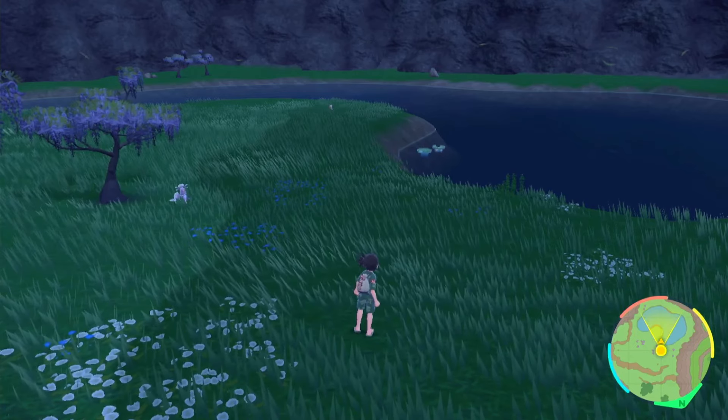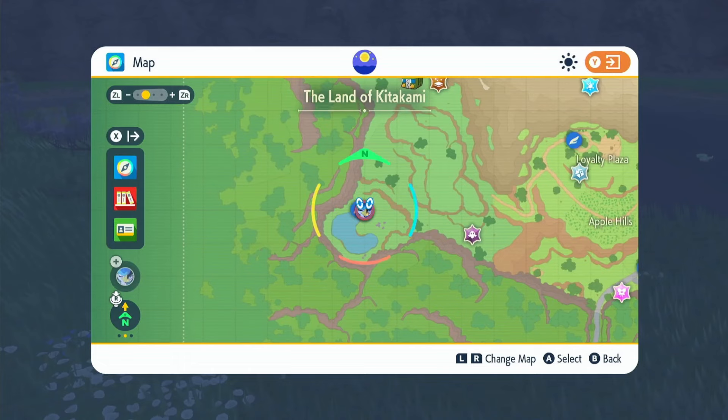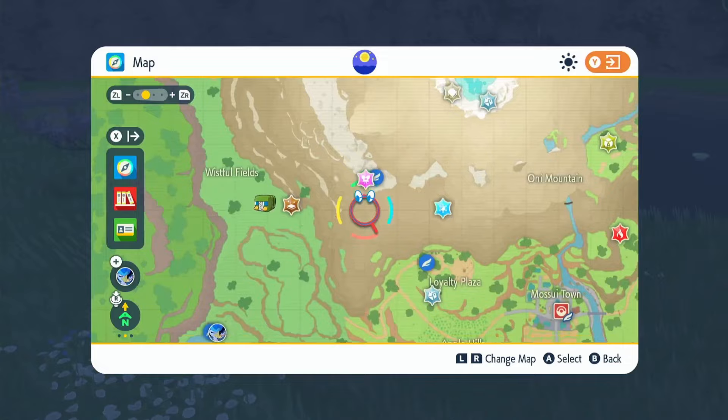Welcome back! Today I'm going to show you the best way to get shiny Lotad, Lombre, and Ludicolo. This is going to be really easy. All you have to do is come over to this lake in the bottom left corner of the map, where you would have caught Monkey Dory. To get here, just fly over to Infernal Pass and then fly down here.